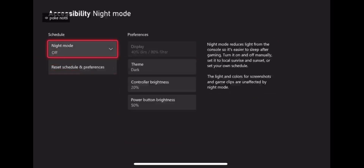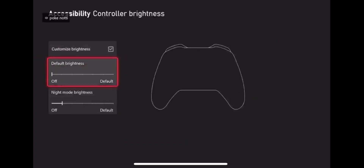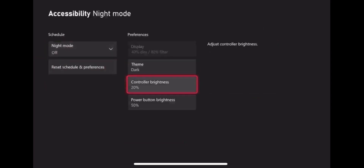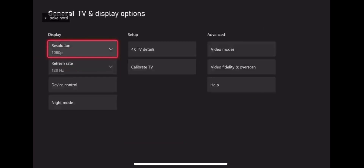You really don't need night mode. What you're gonna do is turn your controller button brightness down - you can turn it all the way off if you want, but I turned mine down to one tick before all the way off. Another thing you can do is set your power button brightness - I have mine at 50 percent.